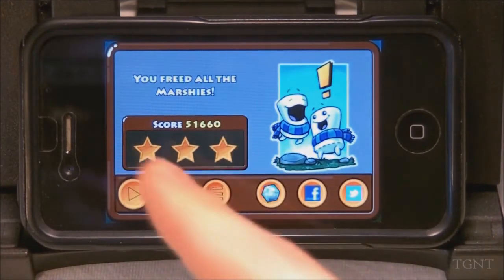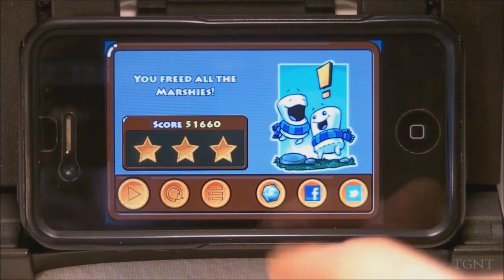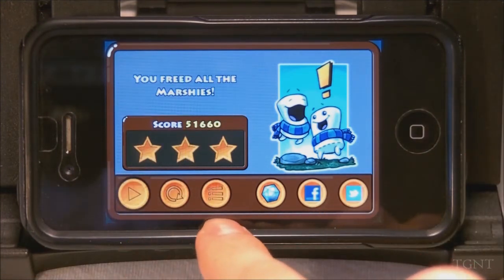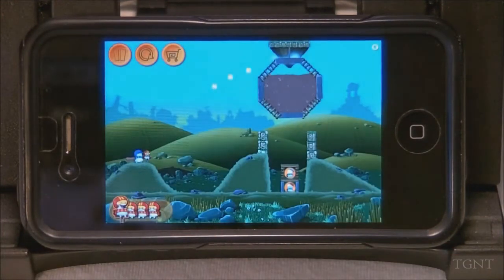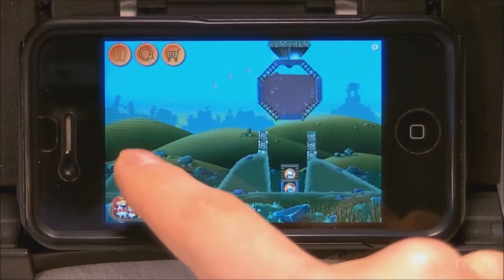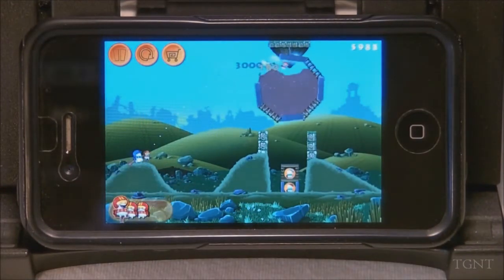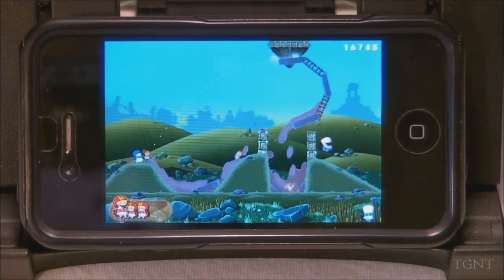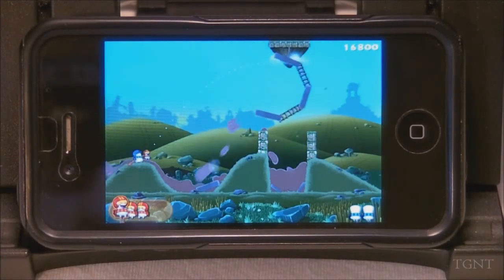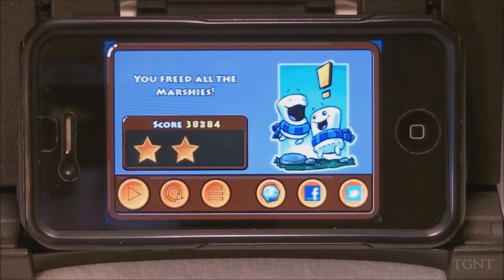Here's your reward screen — three stars, pretty easy. Then you have OpenFeint, Facebook, and your Twitter links. So you just go back to the main menu. Here's the second level, which is a little more complicated. You fire to get things to fall down, and it takes out the force field around your marshmallows. There's kind of a force field around them that keeps them trapped — the chocolate people have force fields — but when you break that force field, they're set free.